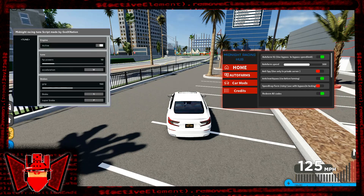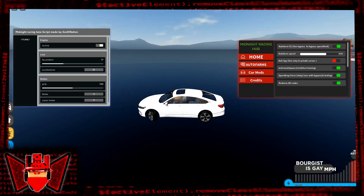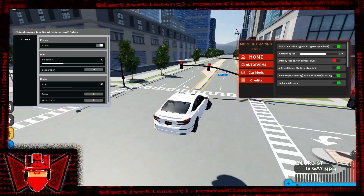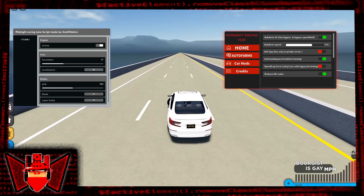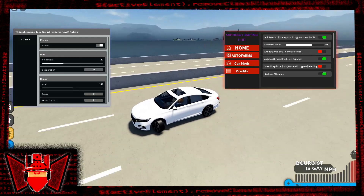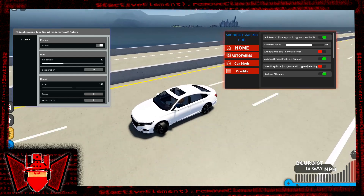This is the infamous speed trap farm. There's a speed trap right here — it gives you a lot of bounty. It's a pretty good method. Once you click here and receive from the speed trap, use the speed trap first, and it's gonna automatically put you in the car.